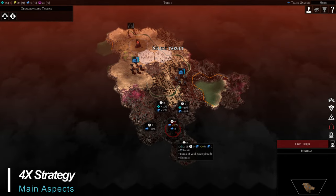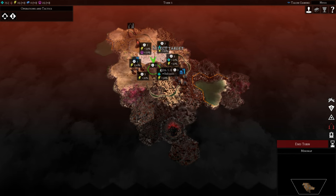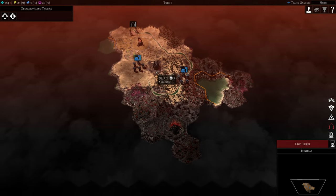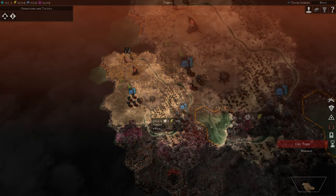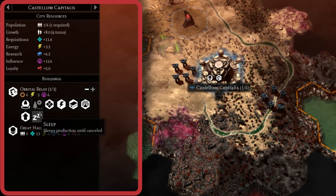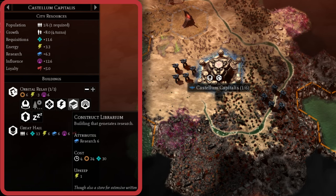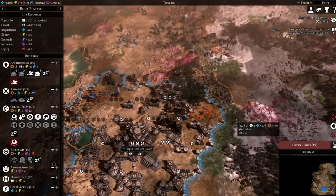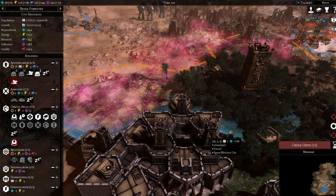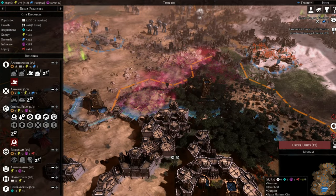Being a 4X game, city building and resource management play some of the largest roles in Gladius. You'll build a variety of facilities ranging from armories, chapels, libraries, and dormitories, while managing resources such as requisition, energy, research, and loyalty. Each building requires certain resources to build and maintain, while also providing some ability or resource in return. As your requirements grow, you'll need to expand your city walls by acquiring nearby land and clearing it of dangerous obstacles, while also ensuring defenses are in place.